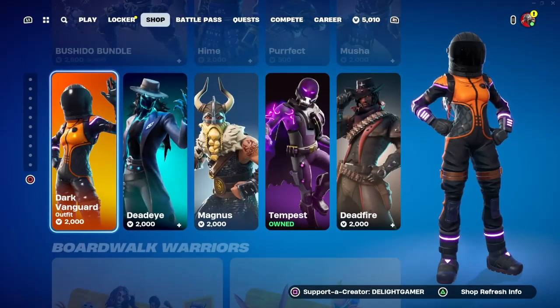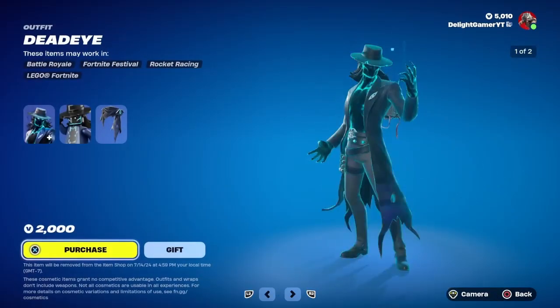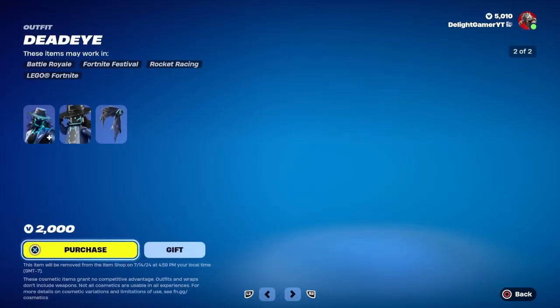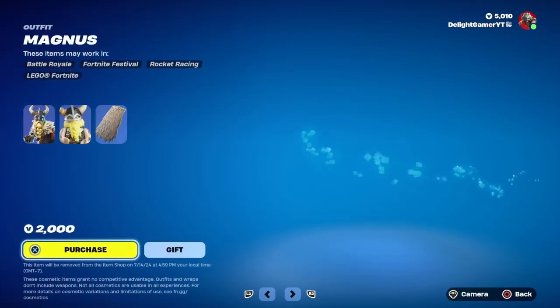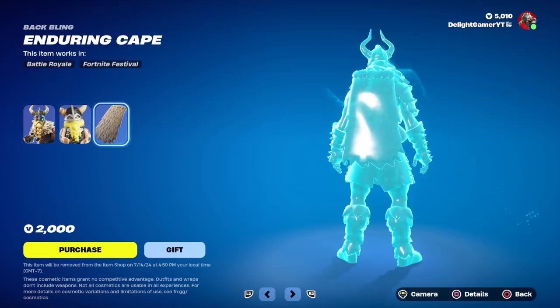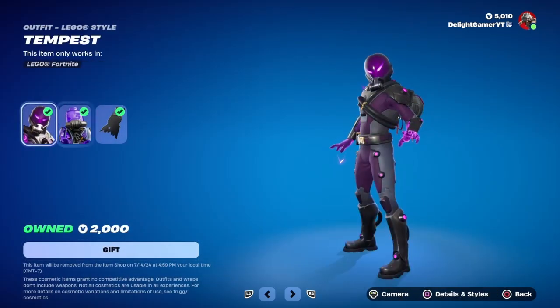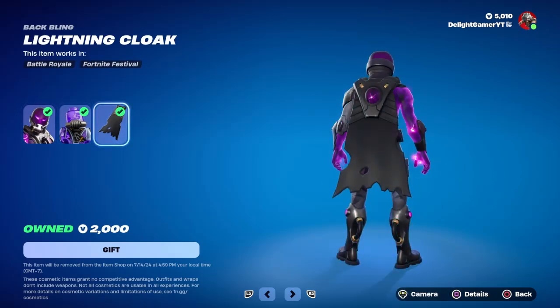There are a lot of rare skins back in the shop right now, so if you want to get your hands on them, now is the time. You have Dark Vanguard for 2000 bucks, Dead Eye for 2000 bucks, Magnus for 2000 bucks with the Enduring Cape, and Tempest in the shop with the Lightning Cloak for 2000 bucks as well.